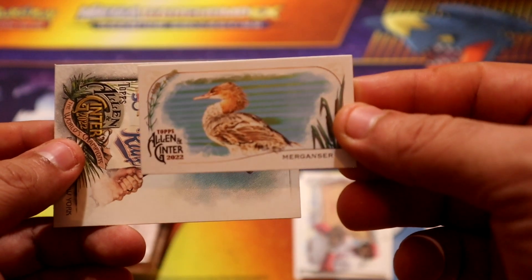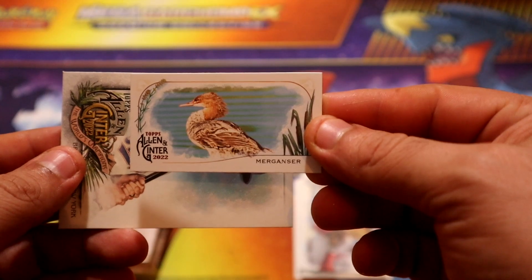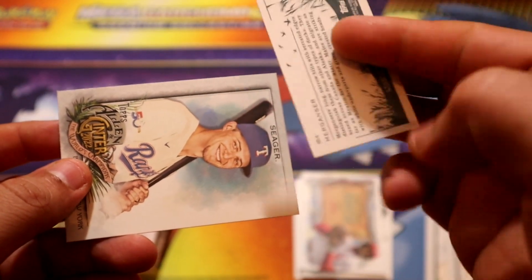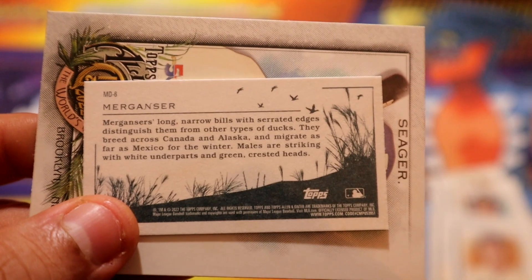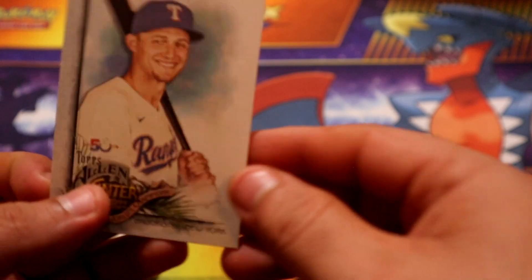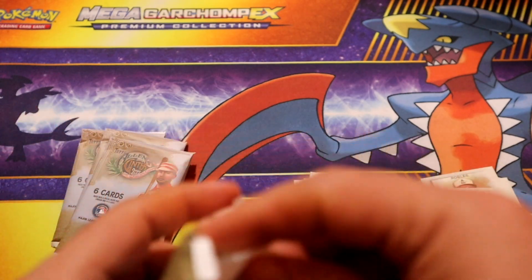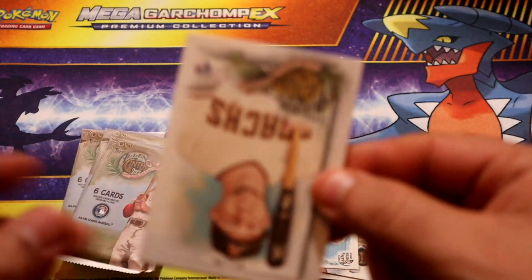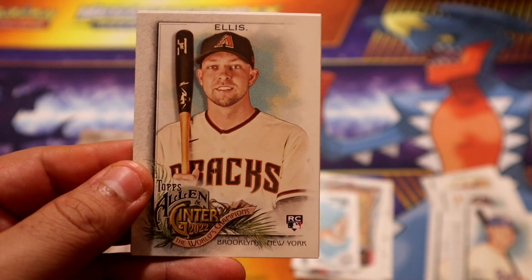All right, we have a mini of a bird this time around - the Mergans. Here, you wanna read a little bit about it? Let me focus more on the front, there you go. Next time, all right. Now we are gonna see some cards from our team.